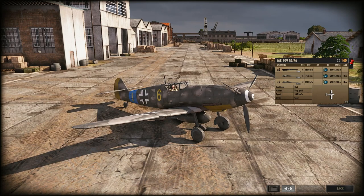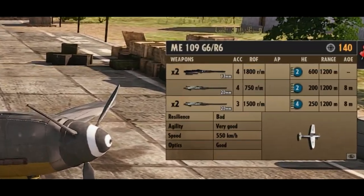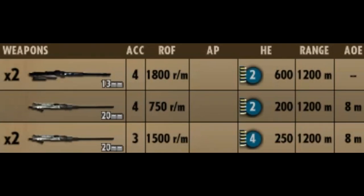In-game, the ME-109 G6/R6 is a 140-point fighter available to a lot of German divisions, and it has a multitude of weaponry available to it. The armament consists of two 13mm cannons that provide 2 HE, a single 20mm that provides 2 HE, and two 20mm cannons that provide 4 HE power. It's a rather inadequate loadout compared to some other planes, but it's more than enough.